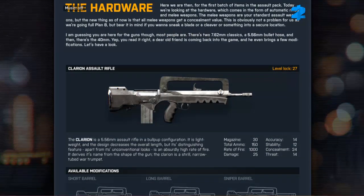Here we are then for the first batch of items in the assault pack. Today we're looking at the hardware, which comes in the form of automatic rifles and melee weapons. The melee weapons are your standard assault weapons, but the new thing as of now is that all melee weapons get a concealment value. This is obviously not a problem for us as we're going full plan B, but bear that in mind if you want to sneak a blade or a cleaver into a secure location. I am guessing you're here for the guns though — most people are.